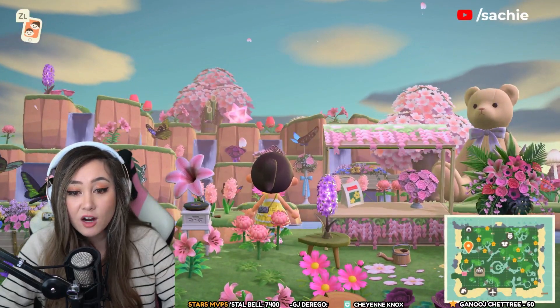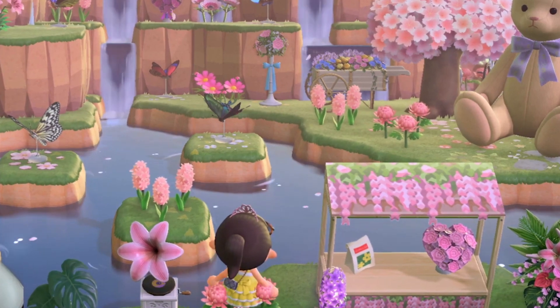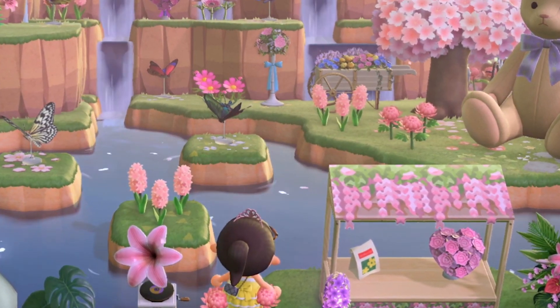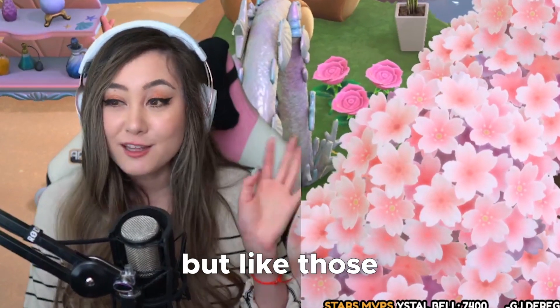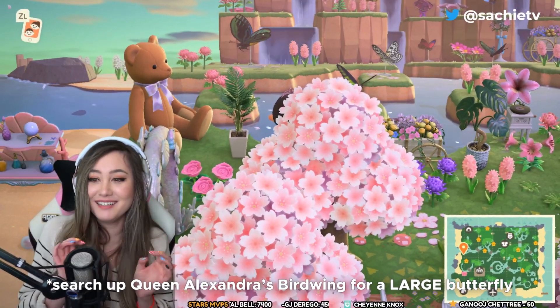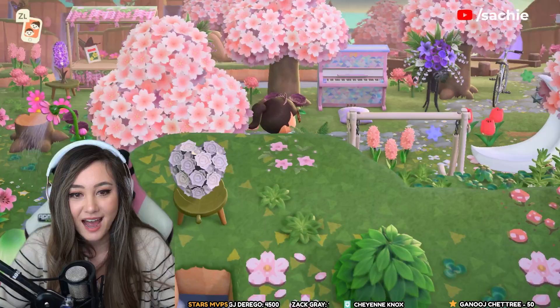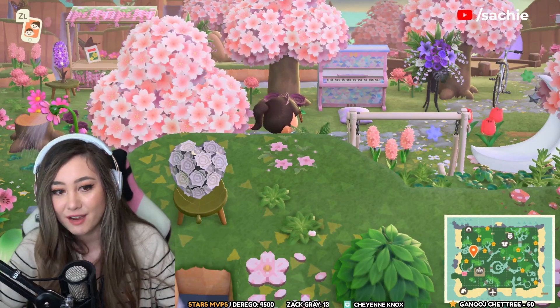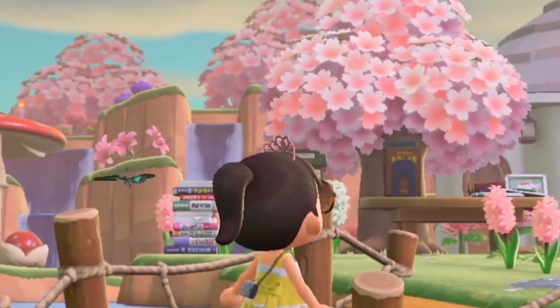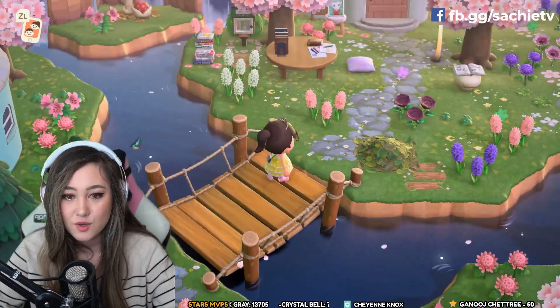There's a butterfly garden here — this is definitely giving whimsical fairy vibes. I like Animal Crossing butterflies, but in real life some of them are so big that I get that same reaction I get from dragonflies where I jump a little bit. I think that's probably one of the cutest things I've ever seen in Animal Crossing. Look at the waterfalls in the background — there are so many picturesque spots on this island.